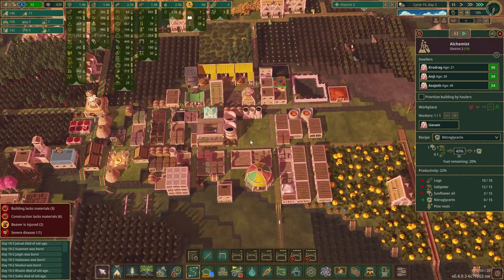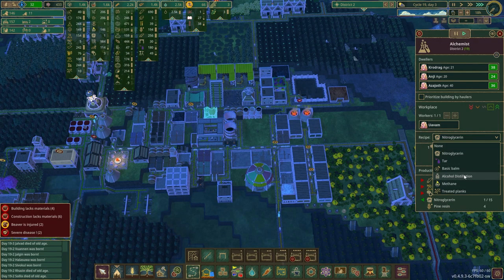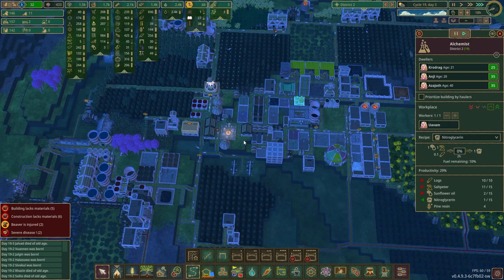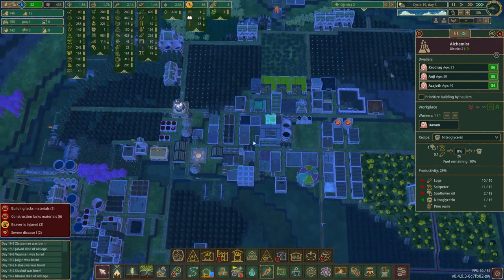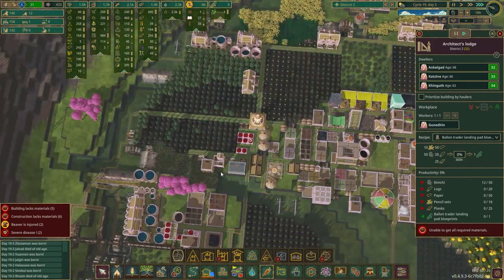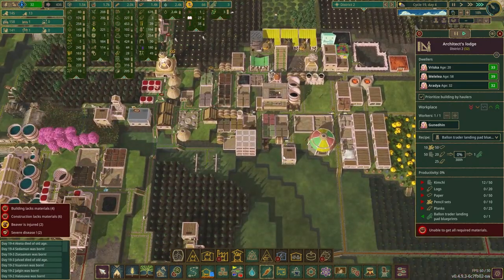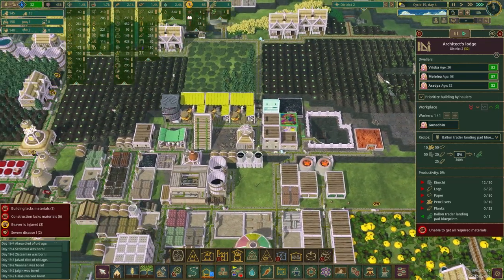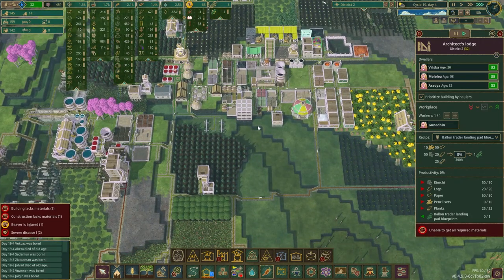This needs to stop being on chemistry set and go to metal blocks. Another chemistry set wouldn't hurt to make multiple of this stuff. The alcohol distillation needs wine - in order to make wine I need grapes, in order to get grapes I need the nursery, in order to get the nursery I need exotic seeds, which I need the balloon trader for. So it's all a rabbit hole. I'll prioritize that so it goes through the coppice cycle.